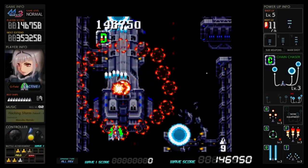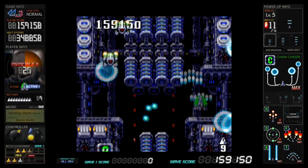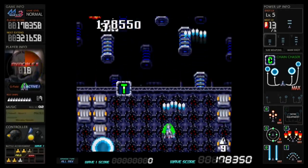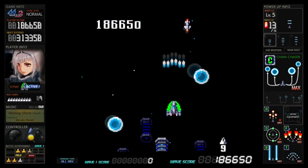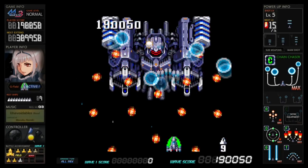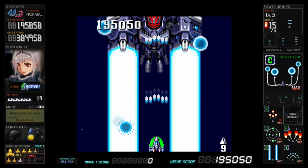The big green P will power up the level of your sub weapons. There are also orange-colored ships which drop P power-ups that power up our main gun, shown in the top right display. In addition to powering up our main gun, the P power-ups serve another function: if you collect 20 of them, they activate what is called the G Field, which is basically a shield that can absorb some damage and some shots. Really useful.